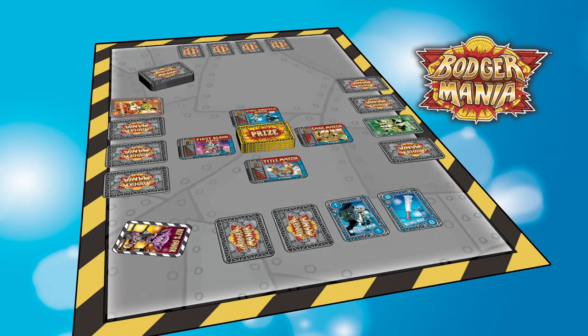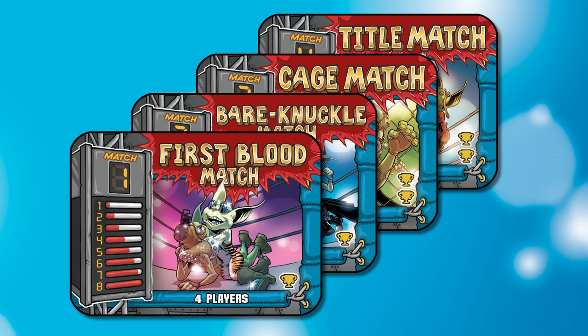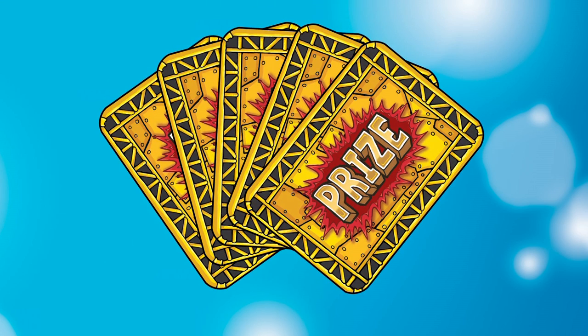At the end of the fight night step, there should be four face-up cards among the players, one for each match. Going in match order, the winner of each match draws the number of prize cards listed on the match card. Prize cards are used during the Bodger Mania Main Event round, after fight cards are revealed for each match. Players can use their prize cards to modify the number and/or color of the cards they played.